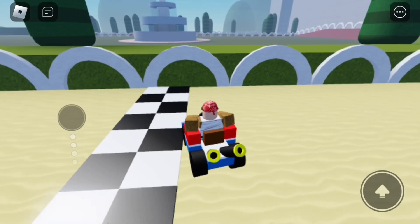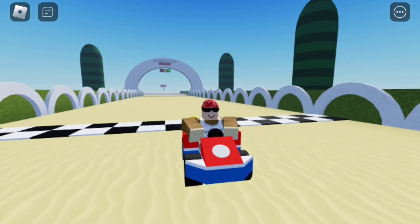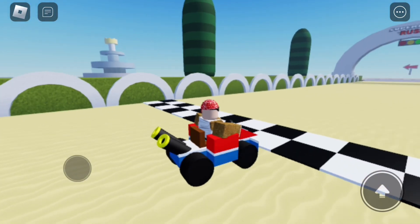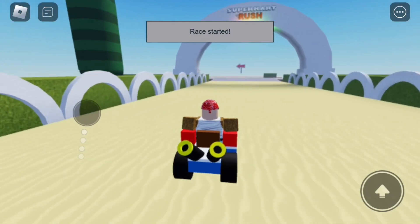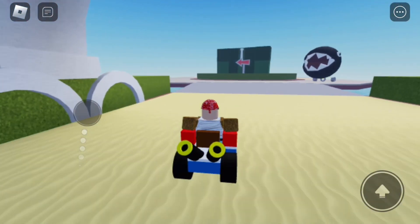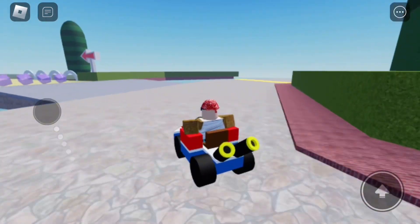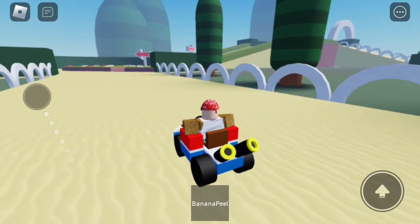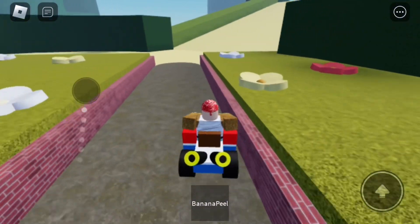So for this first glitch, here we are on Castle Gardens and there's actually three methods on how to get out of bounds in this track, which is actually very easy. Once the race starts, you're just going to want to follow the normal path and just keep on going. And this is like the third track that has an out of bounds — three tracks now have out of bounds.